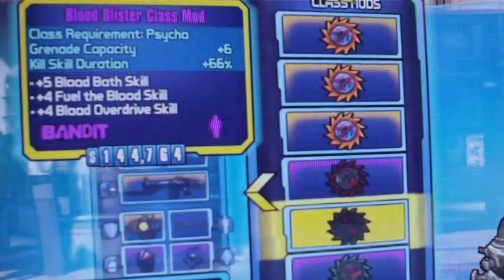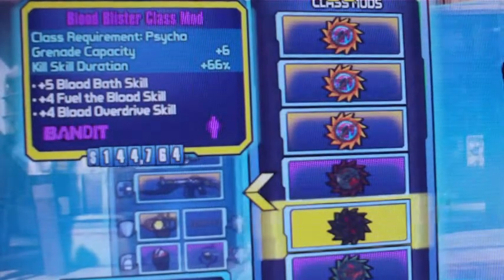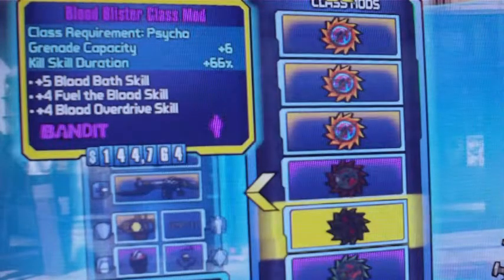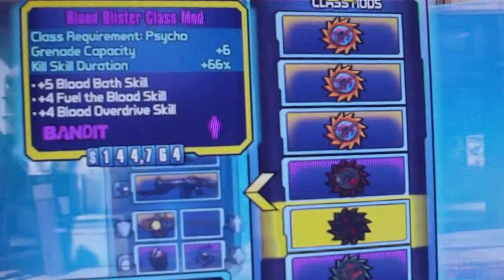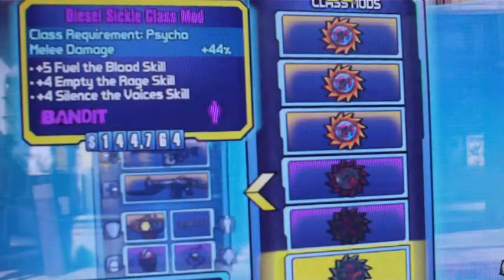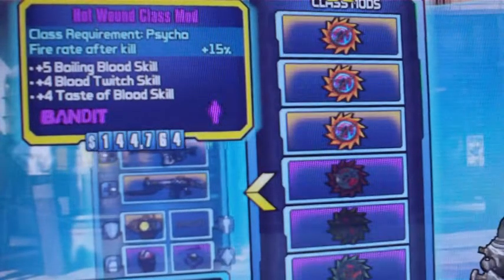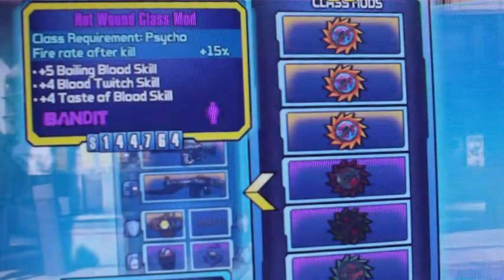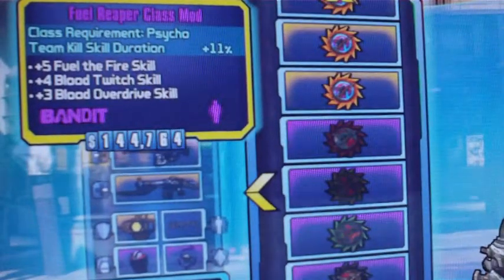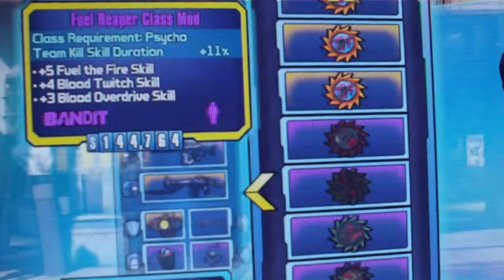Blood Blister class mod — I think this is a perfect one; I've never seen one better. Plus six grenade, plus 66% kill skill duration — means you get to run around with your big arm 66% longer. Diesel Sickle class mod: if you're into melee, 44% hot wound fire rate after kill plus 15% — and I'm pretty sure that doesn't stack.